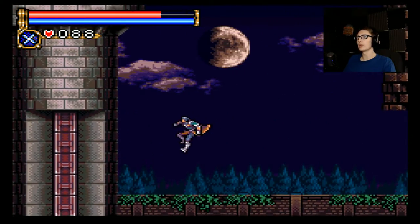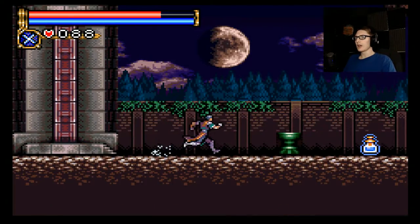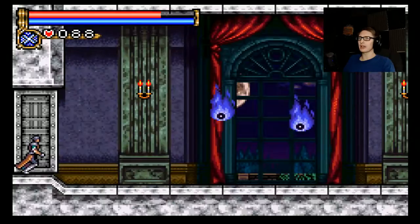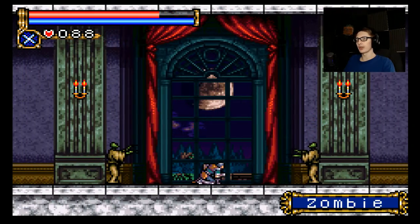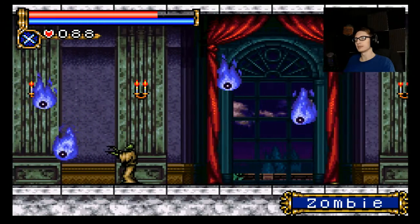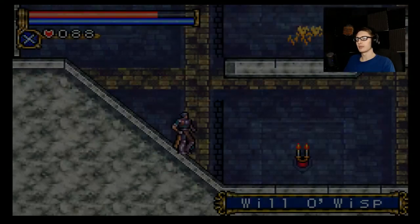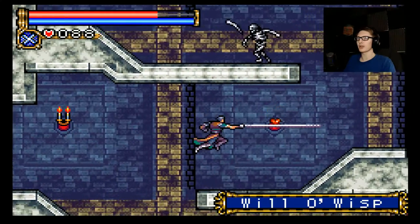Oh hello, we are outside! This looks shockingly like Symphony of the Night and I love it. Okay, so there's an uppy — I'm gonna take the cross. The cross is the only one that can rival holy water sometimes, and only if it's used like in Rondo and Symphony when you're Richter. Way too expensive as Alucard, so what the hell was the point of this whole little area then?